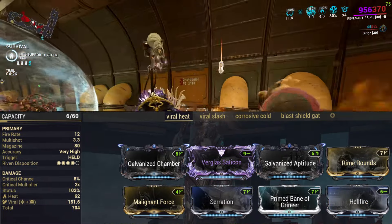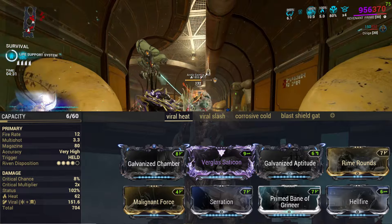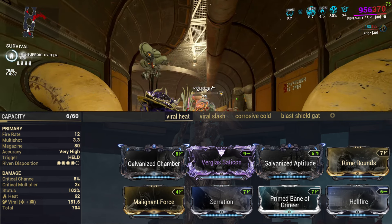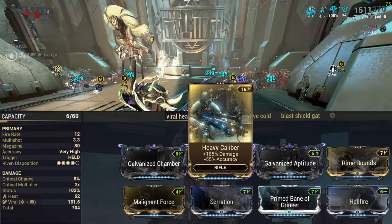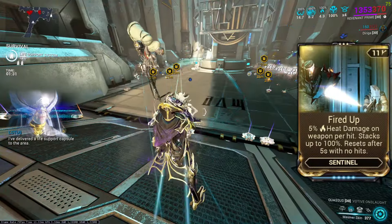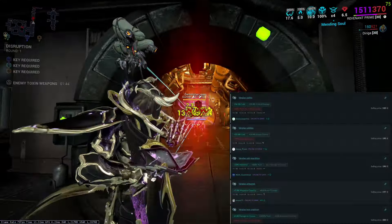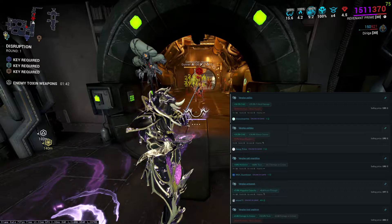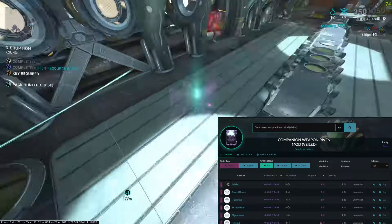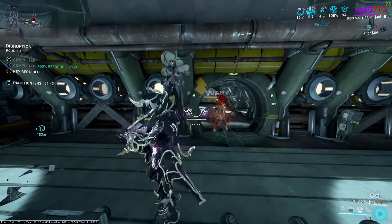This is the build I used to make this nuke possible. I also improved the build slightly, so the damage is better than what you see on footage. Now I know I use a Riven, but you can probably get away without using one, and just put a damage mod like Serration or Heavy Caliber instead. Also for more damage, use the mod Fired Up to get more heat damage and better heat weighting. If you want a Riven, they are kind of expensive on Warframe Market for 150 plat or more, so buy locked companion Rivens instead for 5 plat and open them. You can even make plat doing that probably.